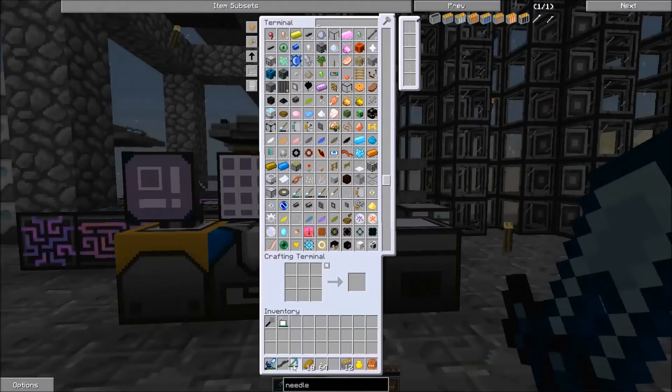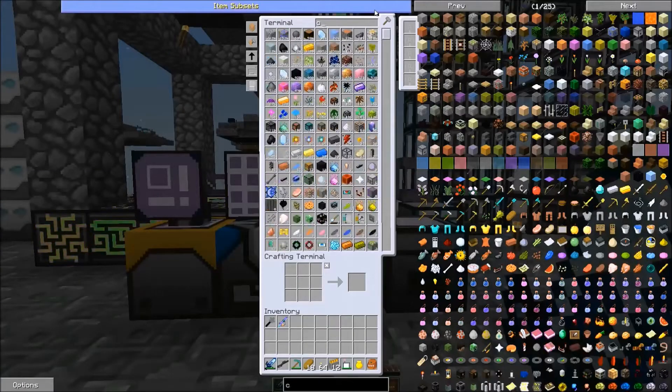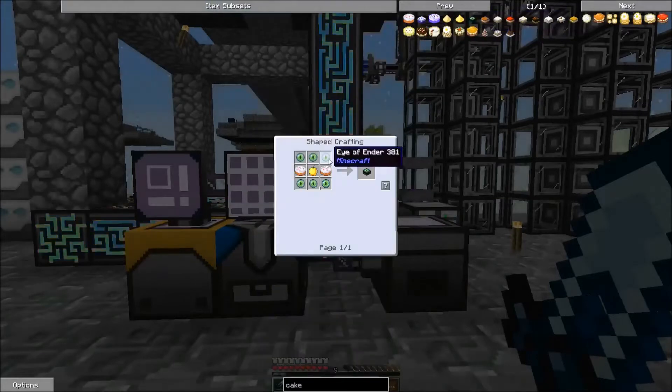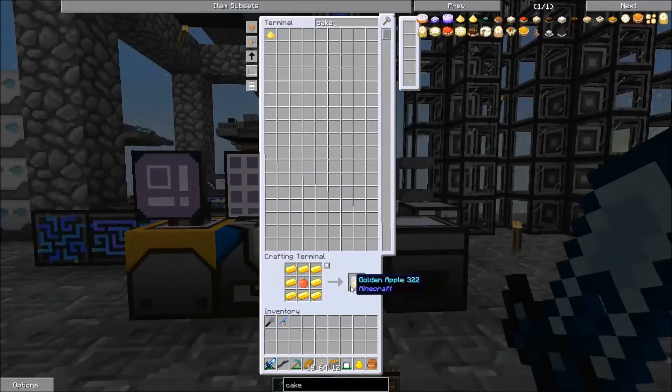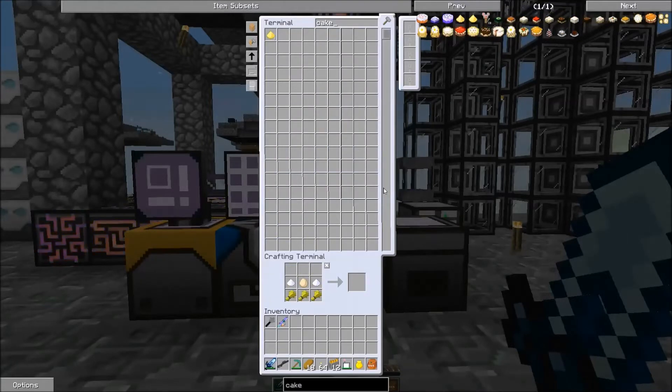If not, I mean we've got good armor and everything, so we should be all right I should think. And then what we're going to need to go there is a cake — this end cake right here. We'll make a golden apple really quickly. And cake.